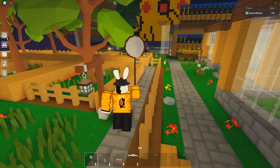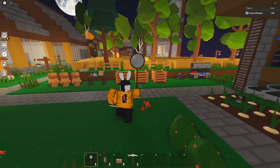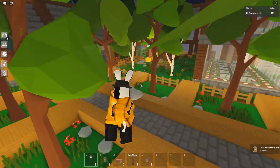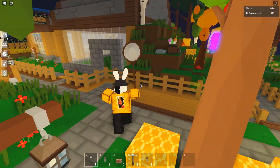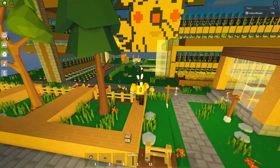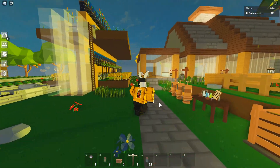It is now nighttime, we got our net, and I'm starting to see fireflies come up. We didn't get lucky with a rainbow one, it doesn't look like. Let's catch this first one right here - come here, got one! We got a yellow one, so we're able to at least make one lantern with that. We definitely need to catch more of these.